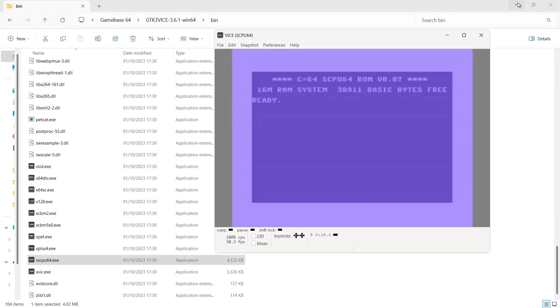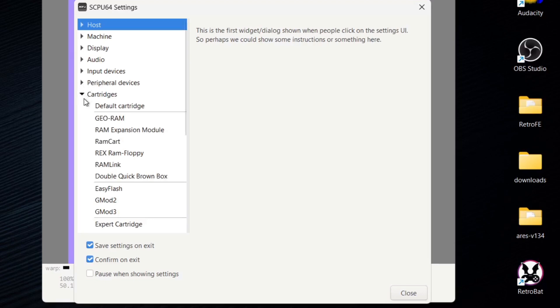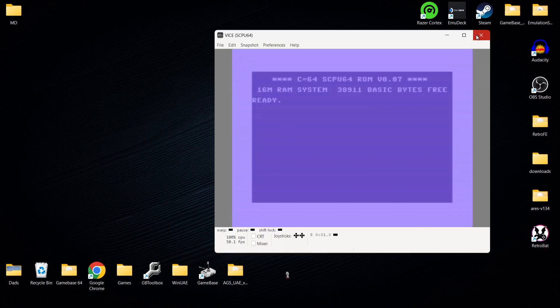I've already got this configured. To do this, go to Preferences and then Settings. From here find Cartridges, and drop down to RAM Expansion Module. You're going to want to increase this — as the website says — to at least four megabytes. I'm going to put this onto eight megabytes. Remember to enable the RAM Expansion Module cartridge, check that box, then close it down. Everything's all set up.